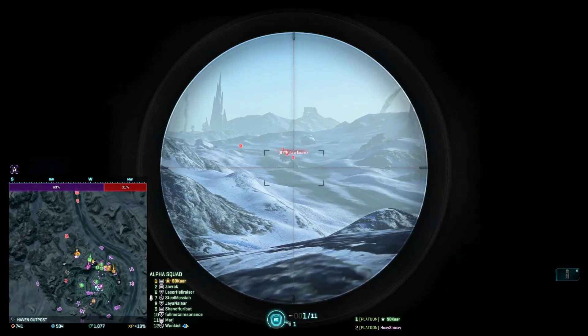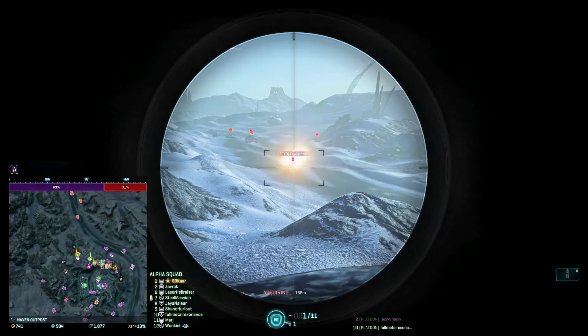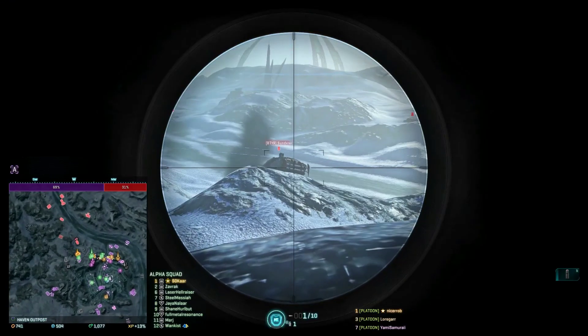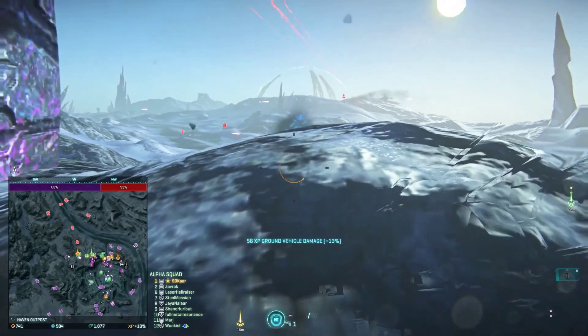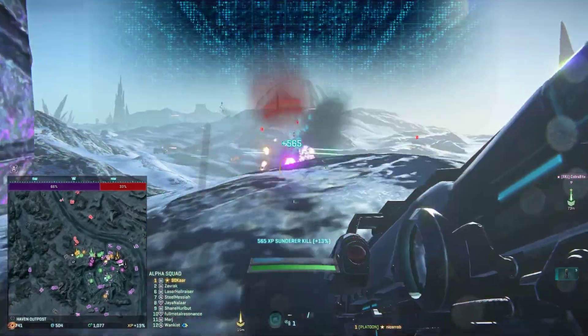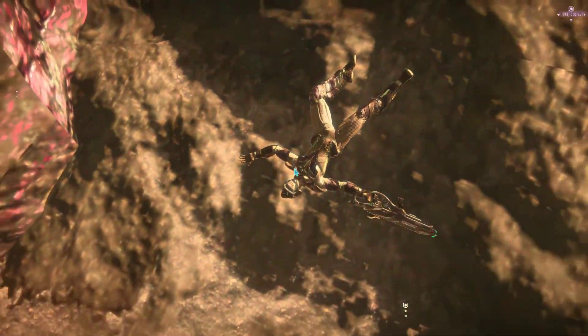Here comes the armor column — bunch of lightnings and prowlers. Good job with those anti-mana turrets, they're already at platoon waypoint.